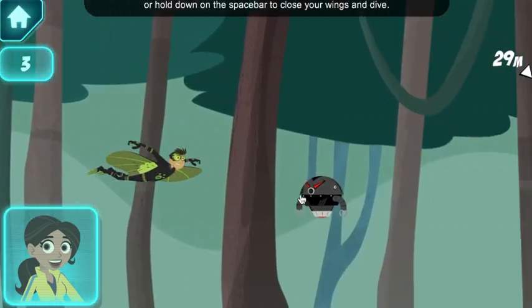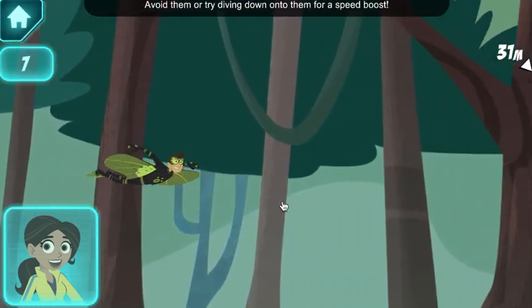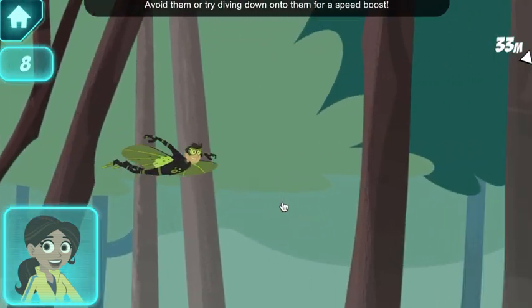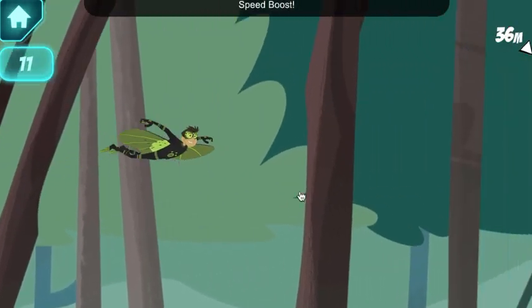Press the screen or hold down the space bar to close your wings and dive. Avoid them or try diving down onto them for a speed boost. Speed boost!